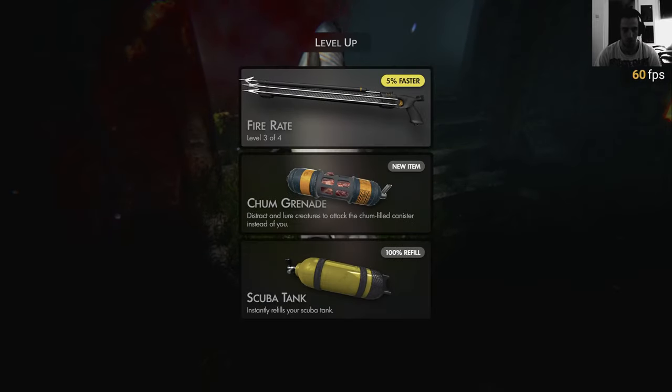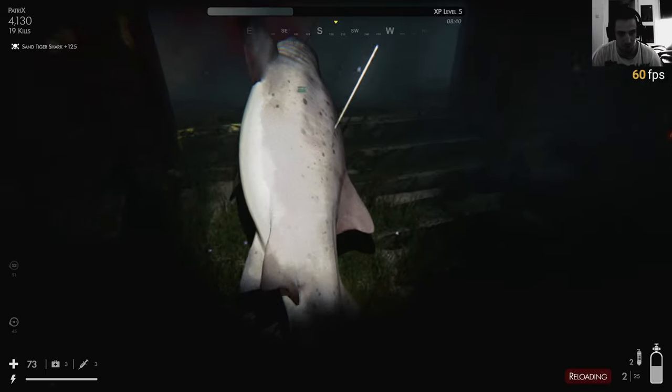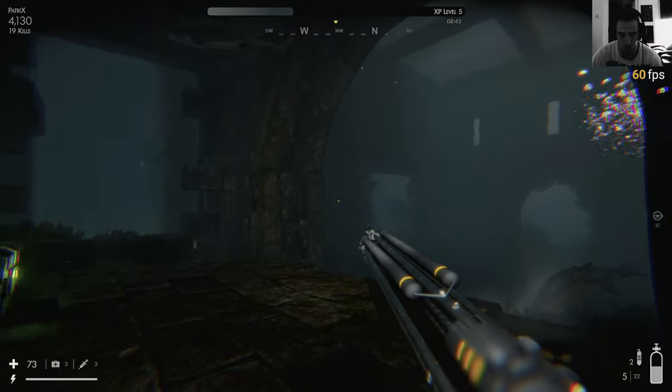A red pill. A chum grenade - oh alright. The chum grenade! Oh my god. I unlocked it here and I don't know how to throw it yet.